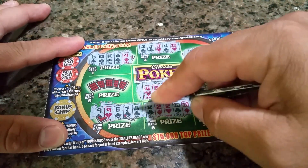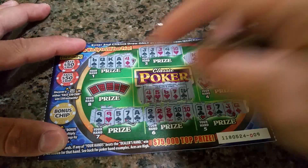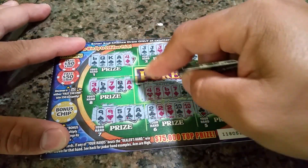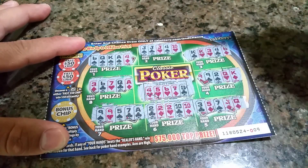Nine, nine, five, seven, ace — so no there. And hand eight: three, six, seven, queen, ace. That's a high card. That is not a win.